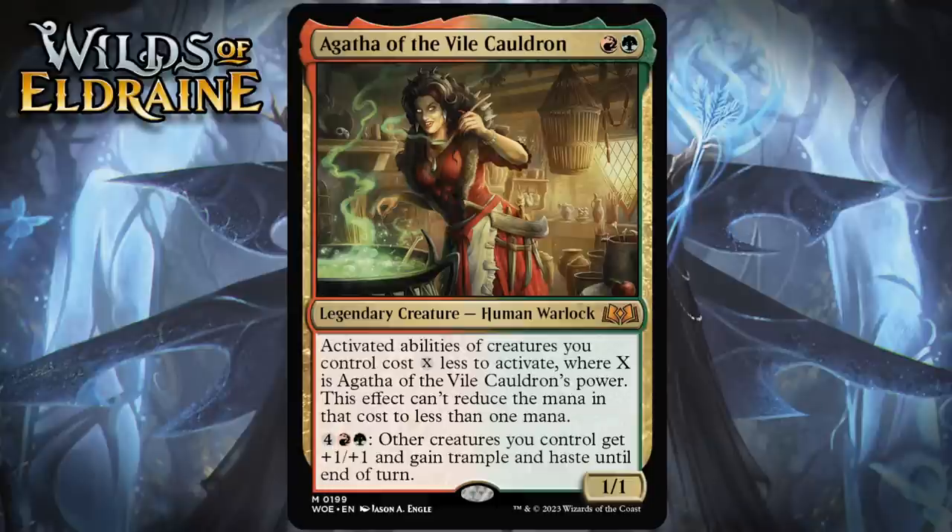A two-mana 1/1 that reduces the cost of creature activated abilities by one is not that exciting in limited. Sure, there are abilities around, but not so many that you can count on Agatha being a key player in your deck. The cool thing is she does count herself, so her ability will basically cost five at the most, and that ability is a pretty awesome overrun effect. Obviously, if you augment her power with roll tokens or other means, you can gain access to that ability even more quickly. But I think most of her value is just going to come from her ability to make her own ability cost less, and you won't find yourself making the activated abilities of creatures you control cheaper all that often. I'm giving her a C+.